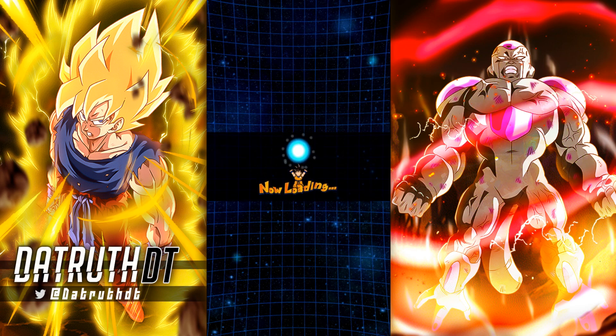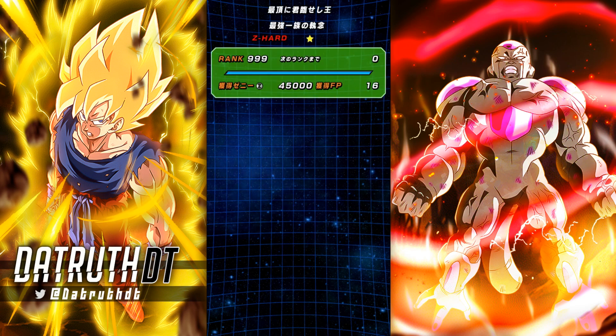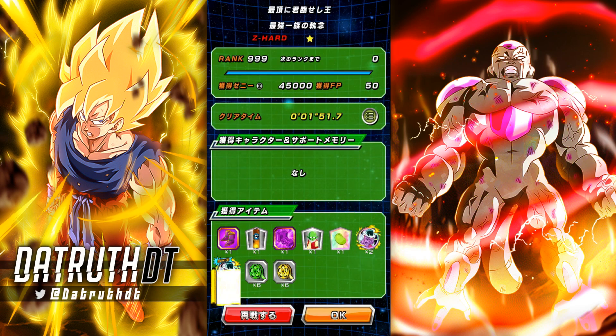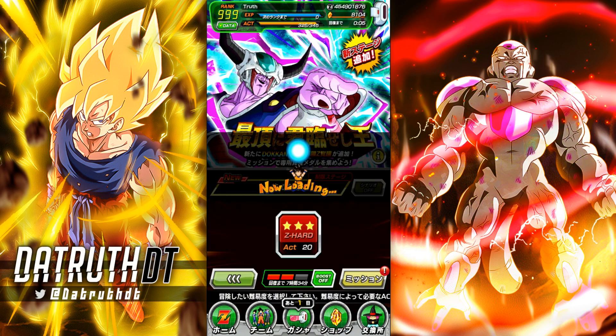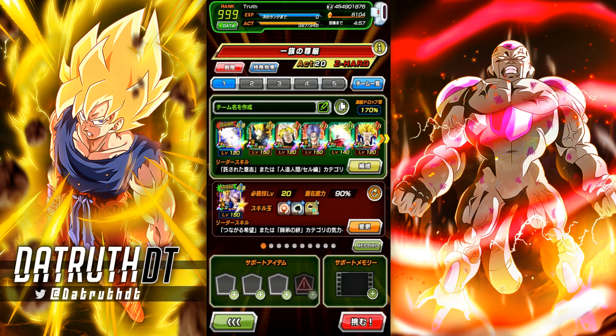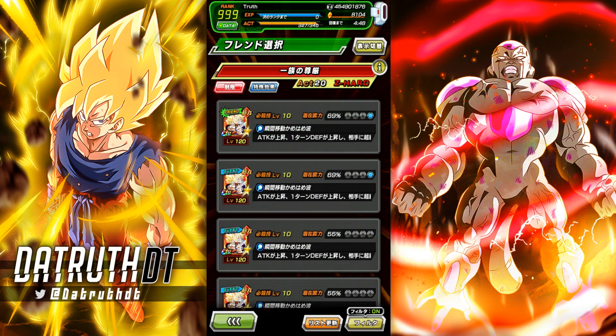On the friends list there are five years' worth of EZA'd LRs with relatively low leader skills, so it becomes a mess. On JP a lot of people just put their favorite unit as the friend lead — I see a lot of LR Kefla and Caulifla despite them being a weak leader. For years LR STR Vegito Blue was the annoying one you'd see everywhere constantly.